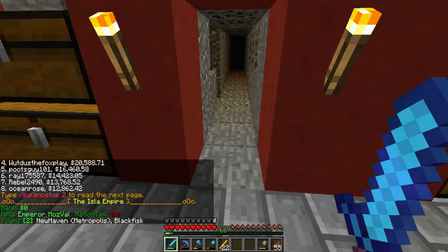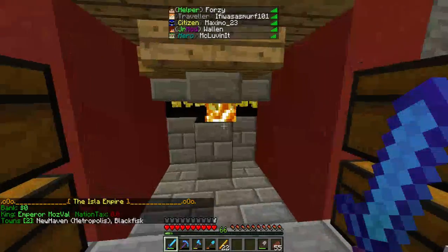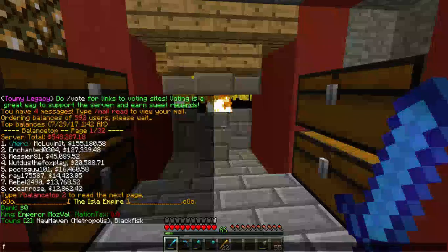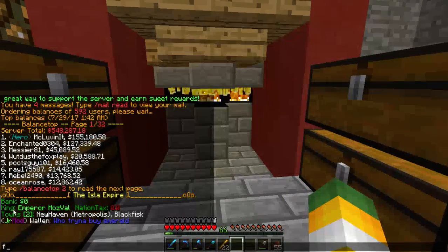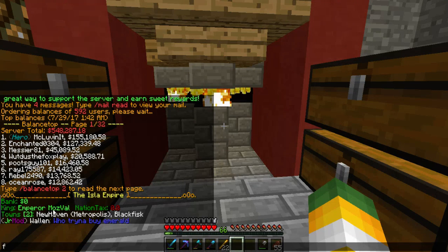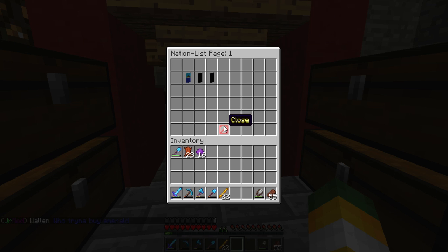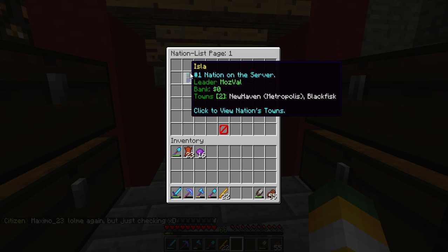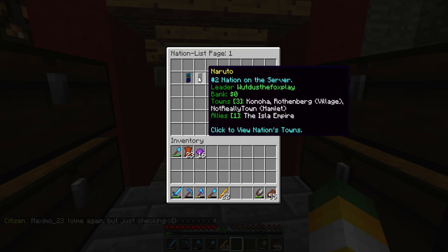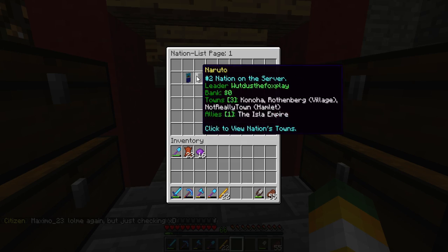An update — we joined a new nation. We joined Maz's nation. He owns Black Fisk with Wallen, so he's Emperor Maz. If you do Slash Enlist you can see all the nations. We've got a nice little banner and Isla here. We're the number one nation on the server so far, which is looking nice.